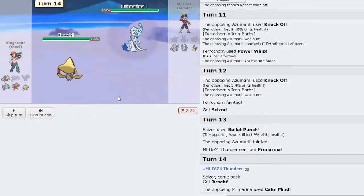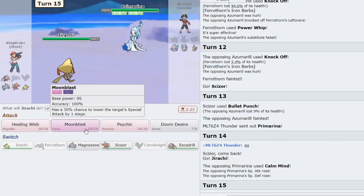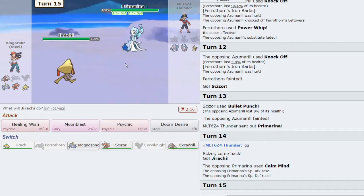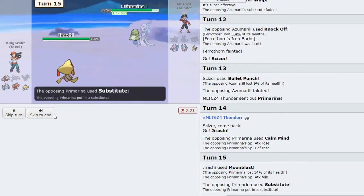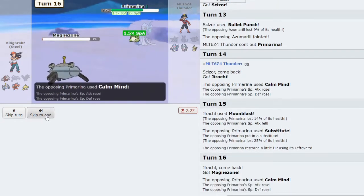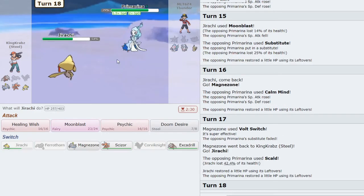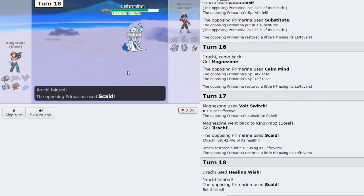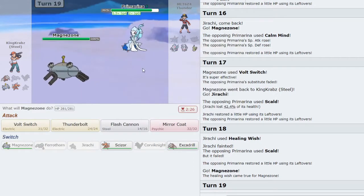I think I just Moonblast to keep Azumarill's Special Attack low — or do I value Magnezone being at full HP again? I'll Moonblast and hope Serene Grace works in my favor — but it does no damage, that was not the right play. I'm really hoping this isn't max speed as I manage to break the substitute. I use Healing Wish into Magnezone, getting my Mirror Coat back and ready. I think I just click Thunderbolt here — it's plus-two Special Defense but it still takes nice damage and I live thanks to Sturdy.